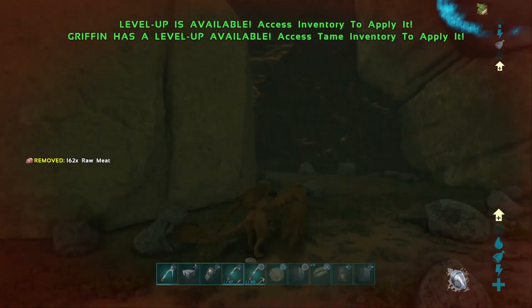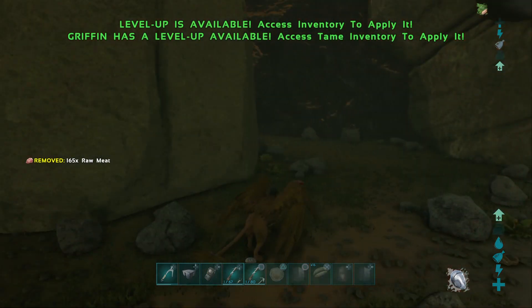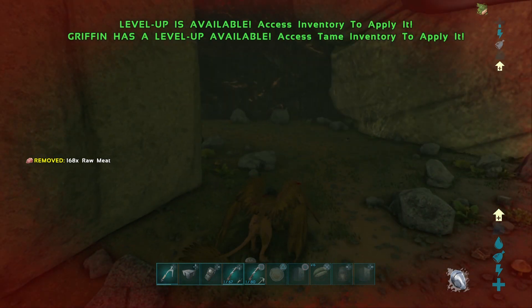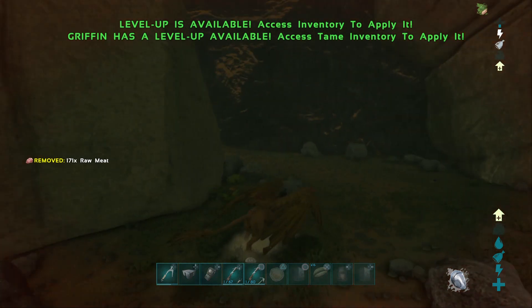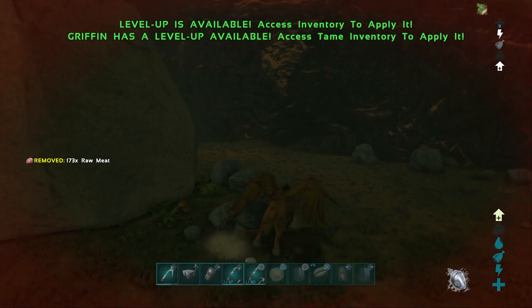I was up there with an admin griffin which I spawned in at level 5000 in order to get around and show resources and find places. And when I went up there, it was taking 19k damage per second when the daytime came out.